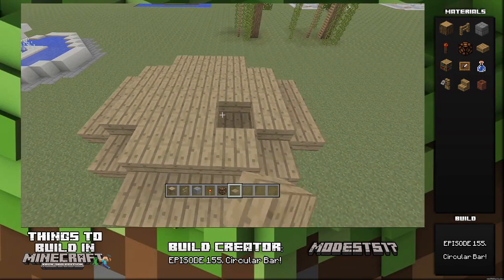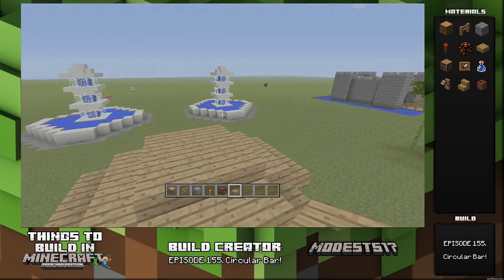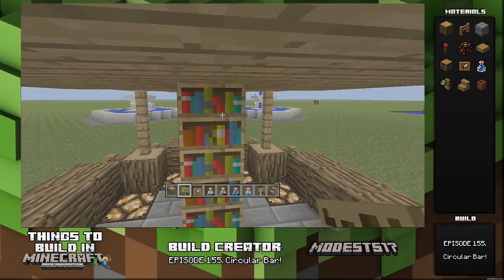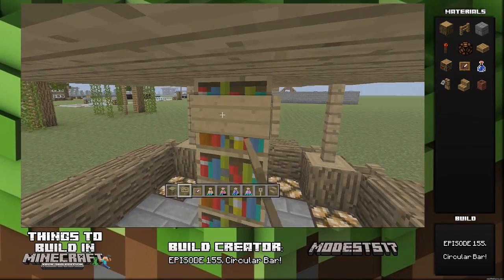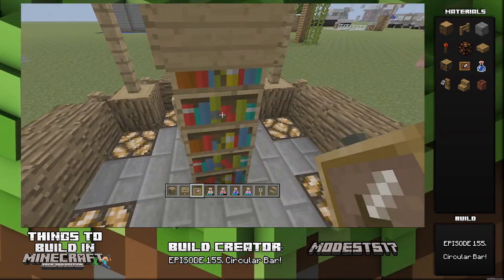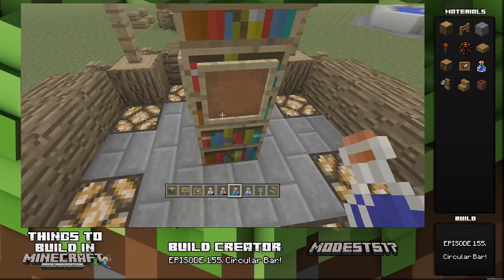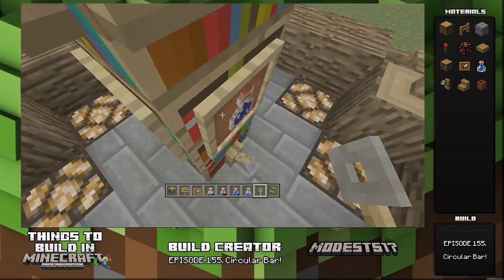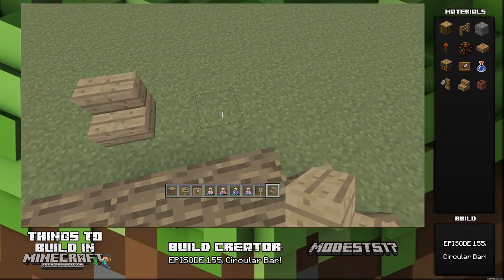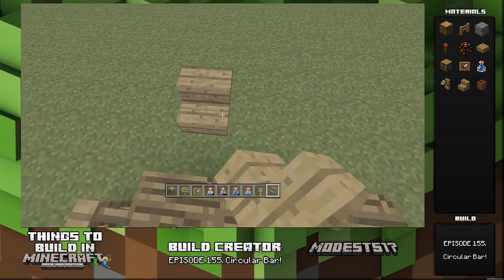When it comes to doing the inside, put a bookcase right in the center going three high so it touches the ceiling. Put some signs on top of it — the signs act as where you could write how much drinks cost, something like that. Then put item frames with whatever potions you want in there to look like drinks, and put a tripwire hook so it looks like that's where you get the drink from. Add some chairs around the outside. One thing I failed to do is put flower pots around — they look like cups. Put them on the bar so it looks like people left their drinks there, which adds more to the aesthetic.